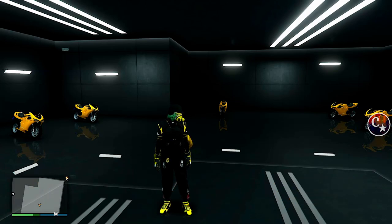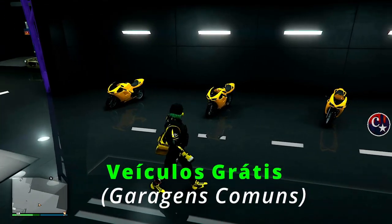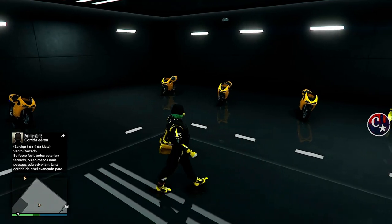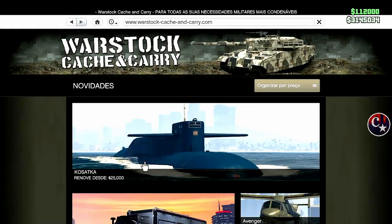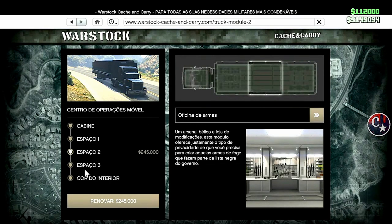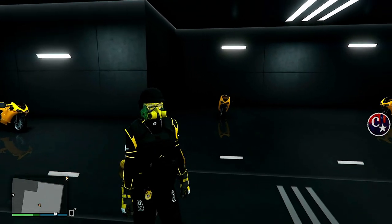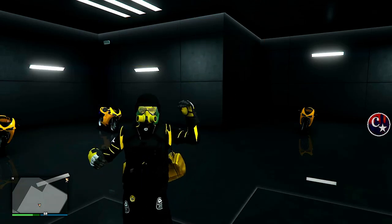Eu estou aqui dentro da garagem de tunagem — a nossa oficina de tunagem — e você pode ver que está cheia de motos. Eu sugiro que deixem Elegys, RH8 ou Fagios em garagens comuns. O que mais que a gente vai necessitar? O nosso caminhão, centro de operações móvel. No espaço 2, vamos precisar do módulo vazio ou então da oficina de armas. E no espaço 3, o armazém pessoal de veículos. Aqui dentro a gente vai deixar de quebra um carro que vamos estar perdendo — uma Fagio, uma Elegy, enfim. Esta oficina de tunagem tem que estar completamente cheia pra gente receber o alerta de substituição.